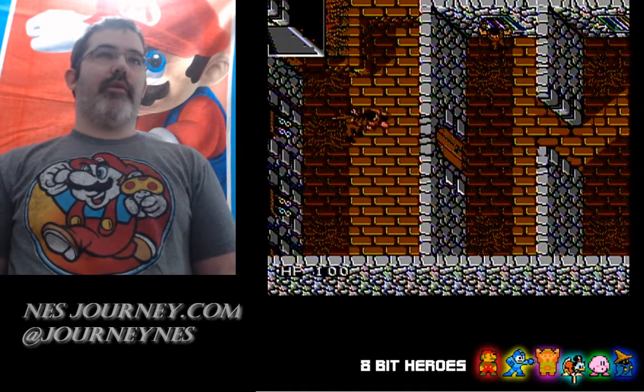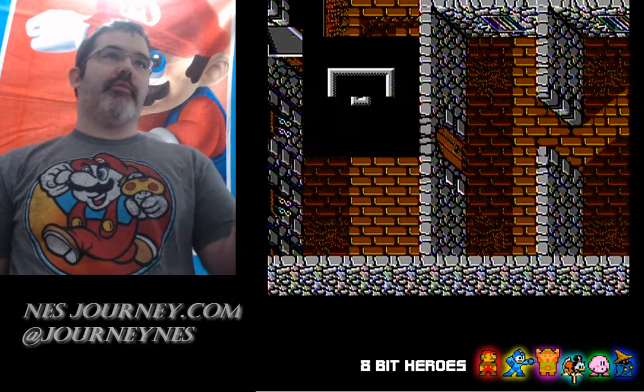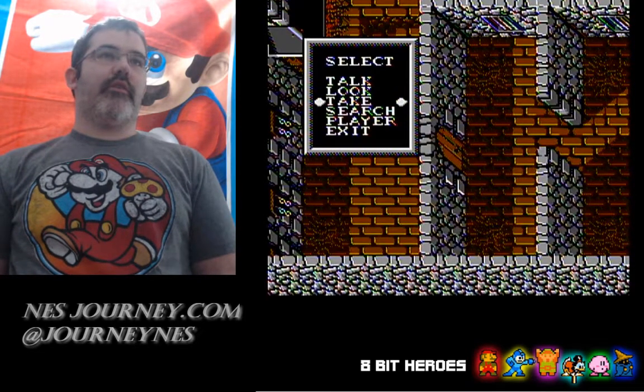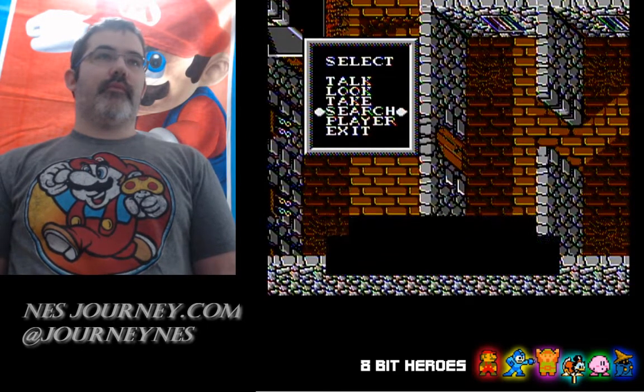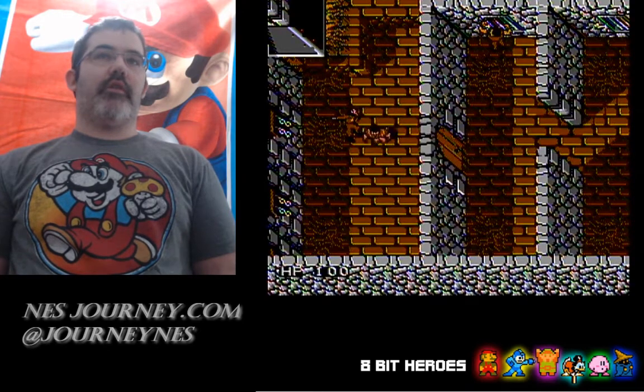The cool thing about this game is you gotta actually kind of look for stuff. You hit Start and it brings up this menu - you can Talk, Look, Search, Take - everything. So a lot of times you're gonna Search. You just pick stuff up and you can go through doors.